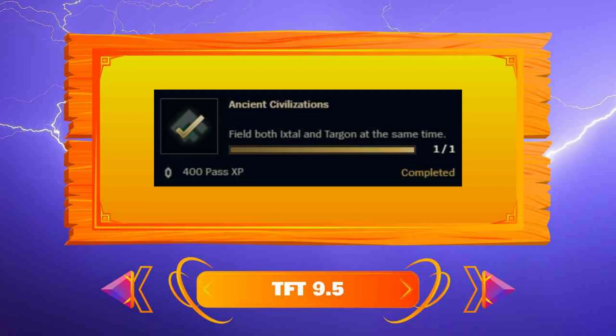Welcome to a mission guide for set 9.5. Today we look at the mission Incident Civilizations.